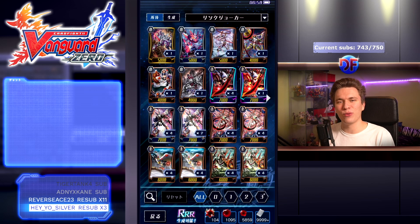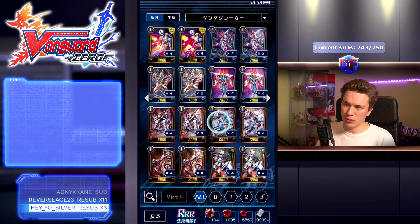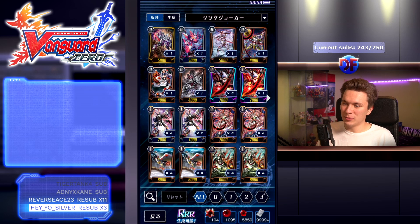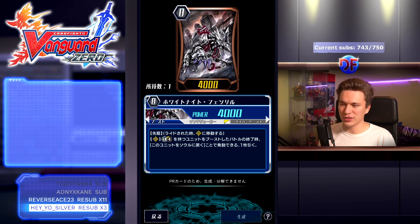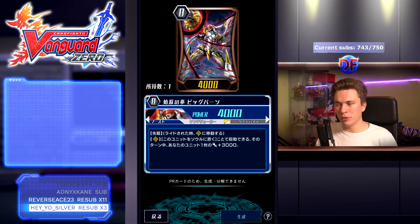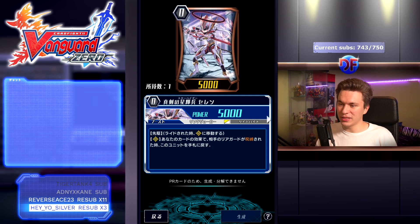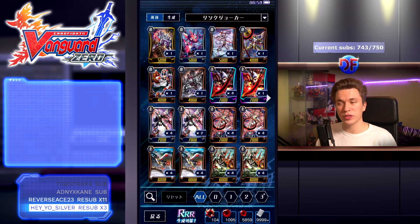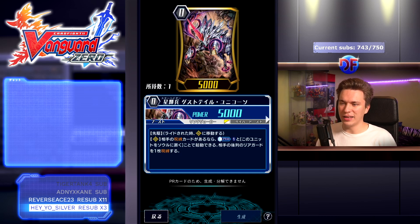Link Joker — the clan everyone was afraid of — turned out to actually not be that scary. Here's a starter used these days: White Knight Fenrir, whose skill is when he boosts a Limit Break 4 unit, put him into the soul at the end of the battle to draw a card. Then there's a Camas 1 put into soul check top five for grade three searcher. Also a starter where if your opponent's card is locked by your card's ability you can return this unit to your hand.